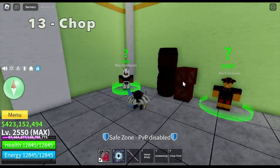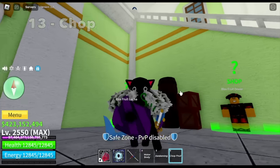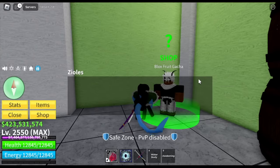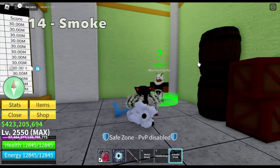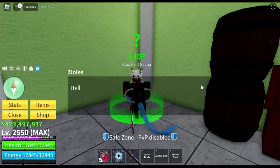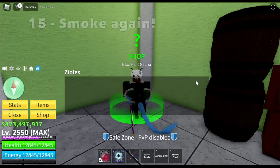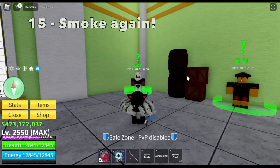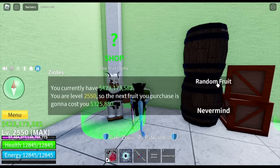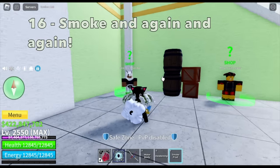Thirteenth fruit is again the chop fruit — we already had this. There's a theory in One Piece that the awakening of this fruit is really strong, and I don't believe it. Fourteenth fruit, we got the smoke fruit again. Check it out guys — I think this is the start of the smokers. Our fifteenth fruit is smoke fruit again.